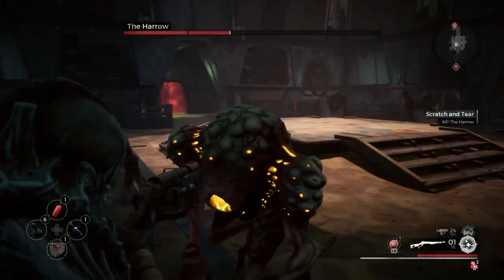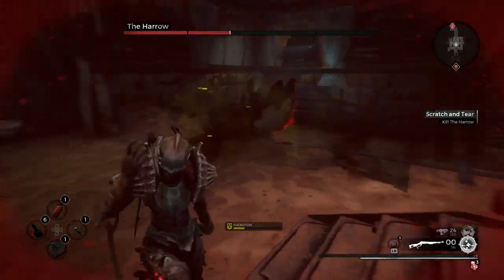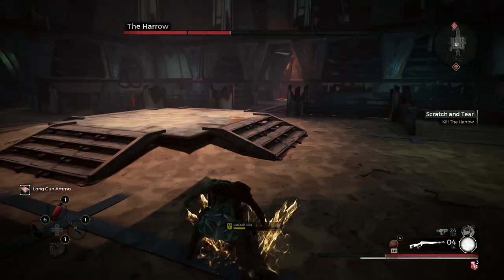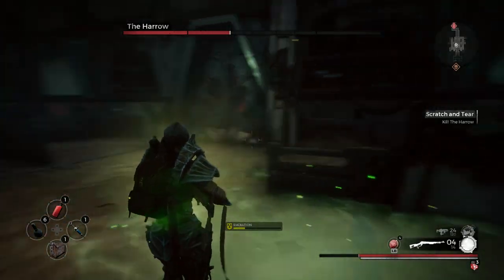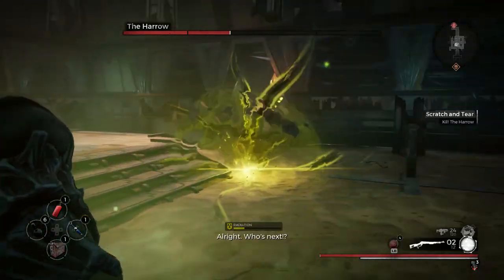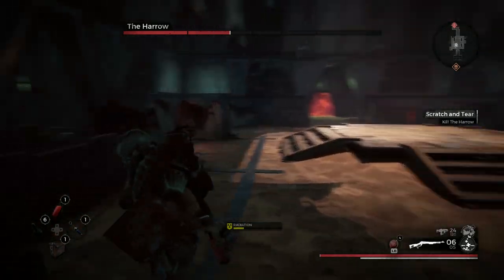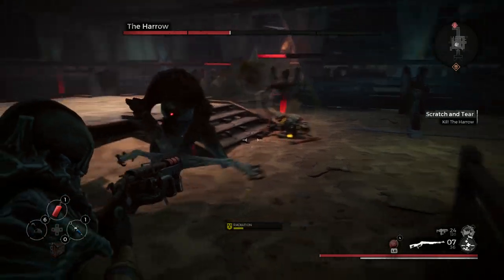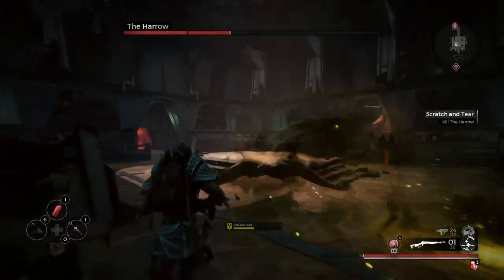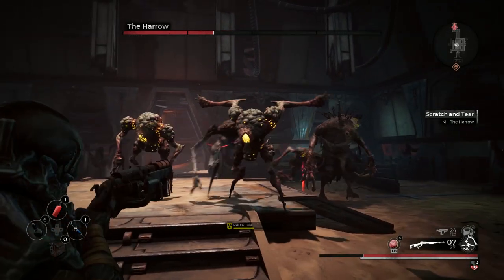When you've dealt enough damage, the Harrow will run away — clear the remaining crawlers as quickly as you can. It's still possible for the Harrow to re-enter through the sealed-up doors, so keep an eye on him. When the Harrow reappears, focus most of your damage on him and make every shot count.